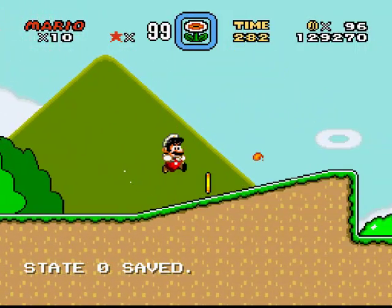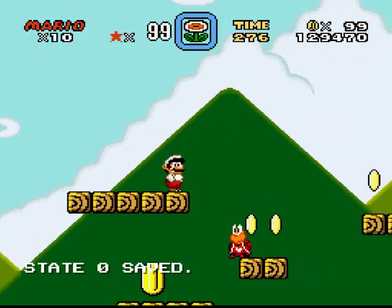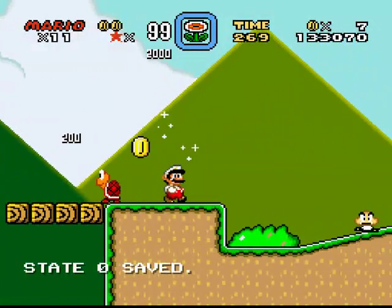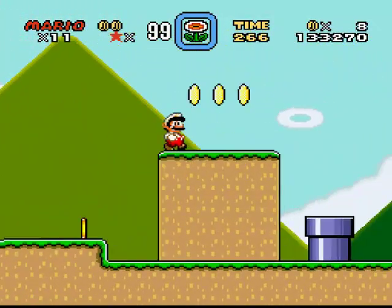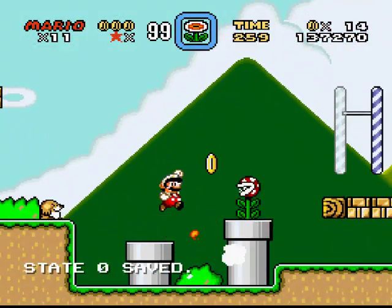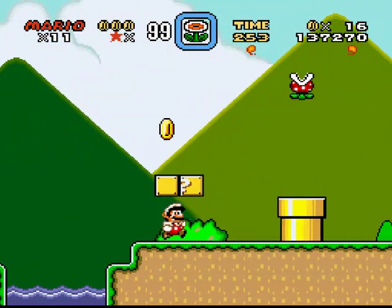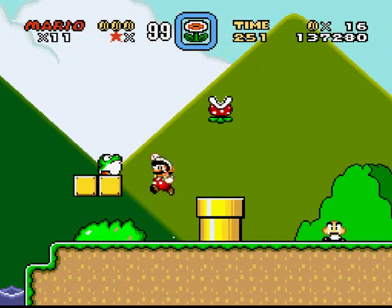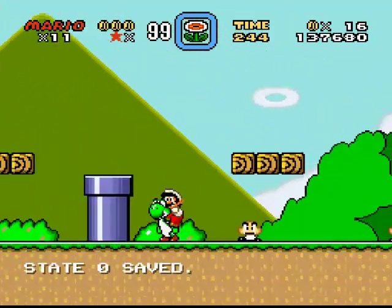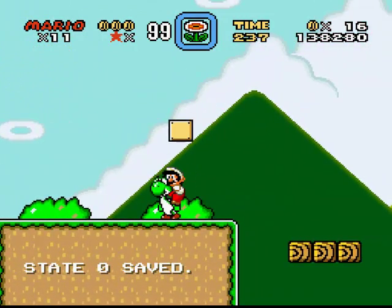We've got moles here. Jump, jump, jump, and go up. Get in the midpoint. That landed on 99 - oh Yoshi! Excellent. And as always you can stomp on your enemies all the time. This is good.